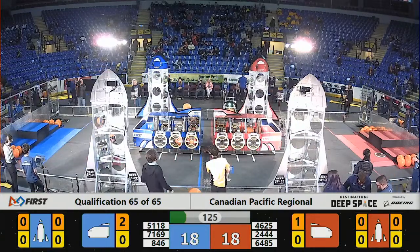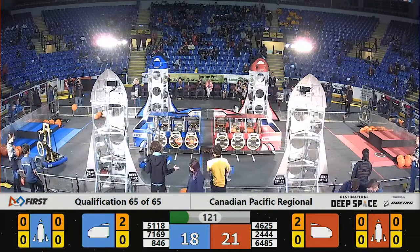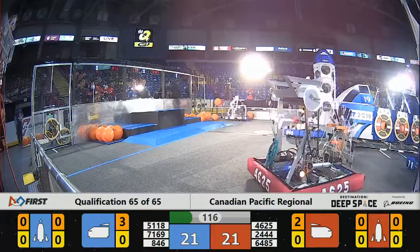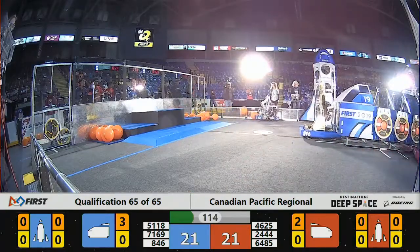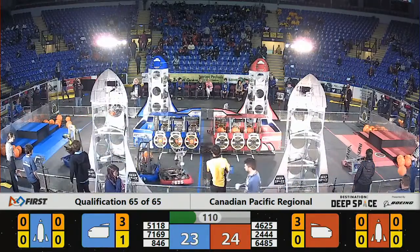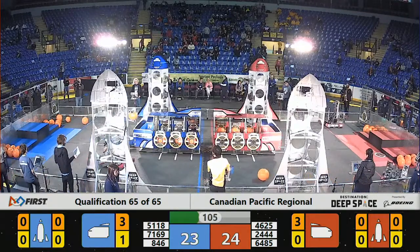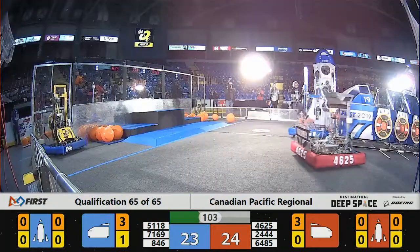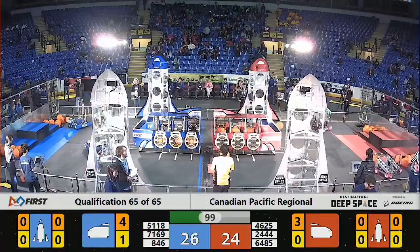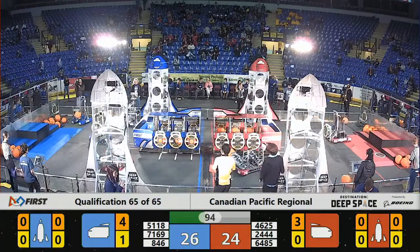Red Alliance now catches up with another piece of cargo installed here with Clear Vision. Red Alliance trappers coming over to trap some defense in here. They want to try and defend against the Funky Monkeys, one of the more reliable scorers here in Destination Deep Space, or at least at this regional. They just place a hatch panel on the tail end of the Blue Alliance cargo ship, and now their alliance partner comes in to close up the rotation. Belmont Bites at it right here in Victoria, turning that two-point slot into a five-pointer with that cargo addition.